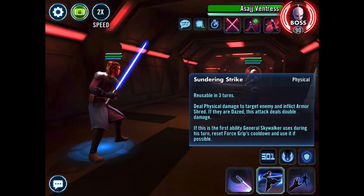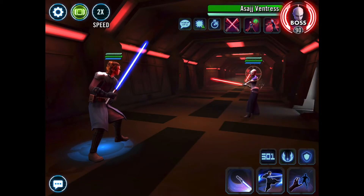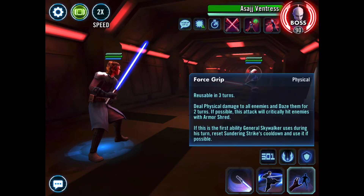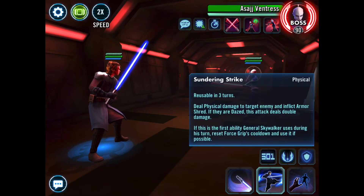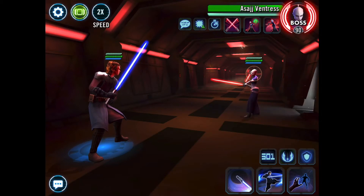So Sundering Strike: deal physical damage to target enemy and inflict armor shred. If they're dazed, this attack deals double damage. If this is the first ability General Skywalker uses, reset Force Grip cooldown and use it if possible. Force Grip — the ultimate ability — deals physical damage to all enemies, dazes them for two turns, and if possible this attack will critically hit enemies with armor shred. So if this is the first ability Skywalker uses, then you use Sundering Strike and reset the cooldown. There's a lot of interplay between these two.